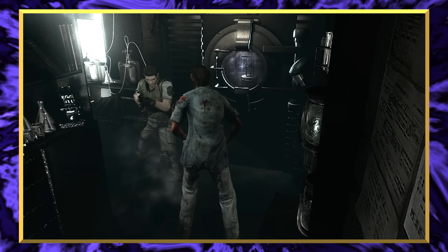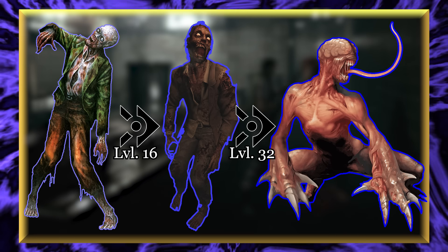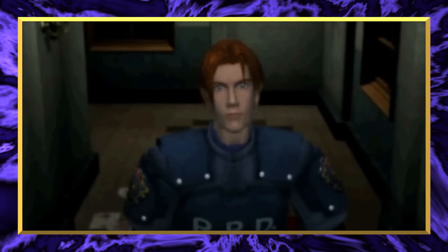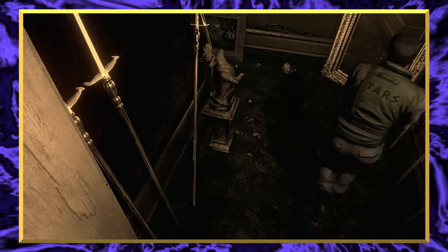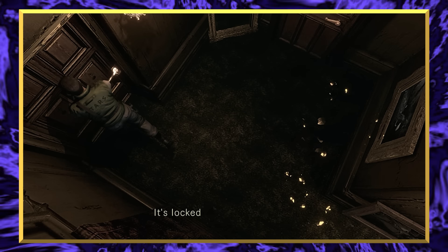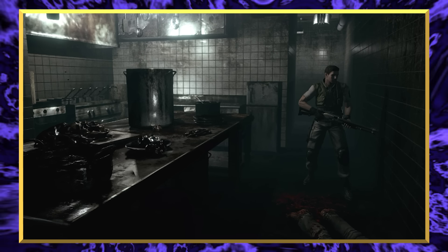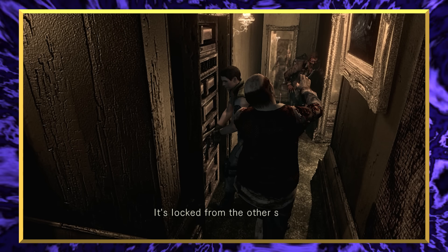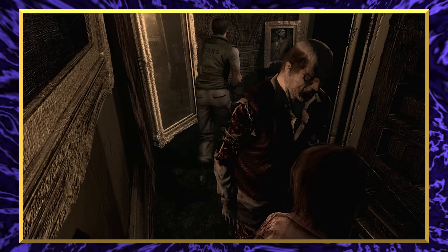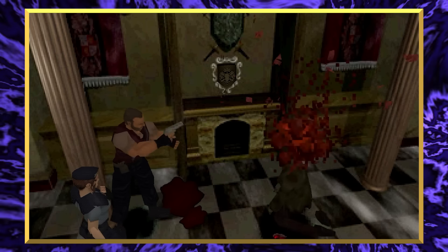Some researchers within Umbrella theorize that the Crimsonhead is the middle evolution between a zombie and a licker. However, this theory may have been debunked because no Crimsonhead mutations take place in future RE entries. They have very sharp claws and can run as fast as the player. As the name implies, they have reddish skin. This is due to a process known as V-Act. V-Act is when a zombie's heart begins to pump uncontrollably fast, which causes blood to seep through the skin and stain it, as well as making their eyes glow white. It does not take long for a zombie to be reborn as a Crimsonhead, so you better dispose of that body or face the consequences.